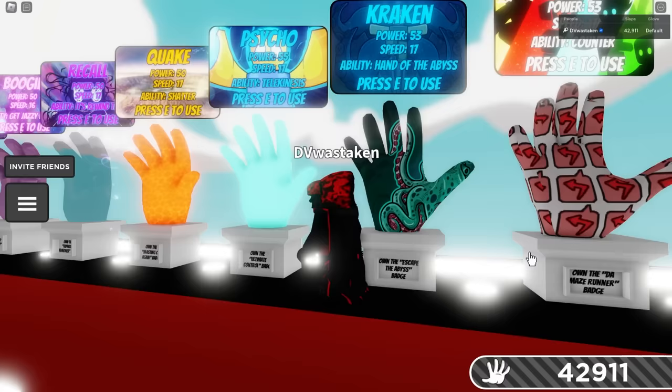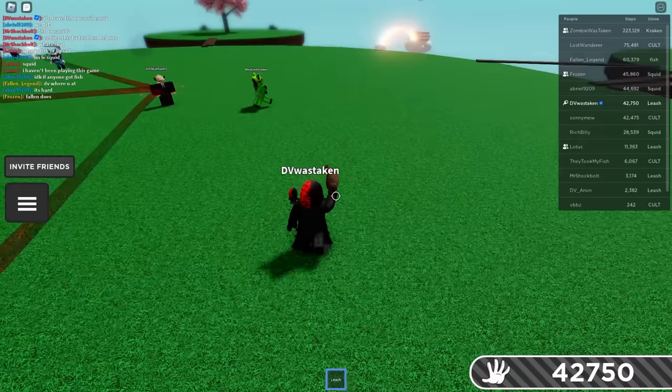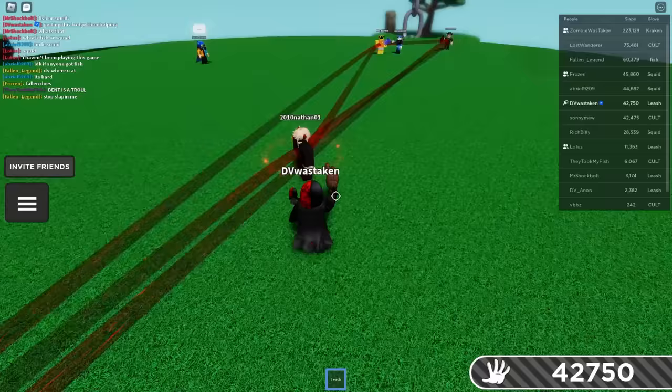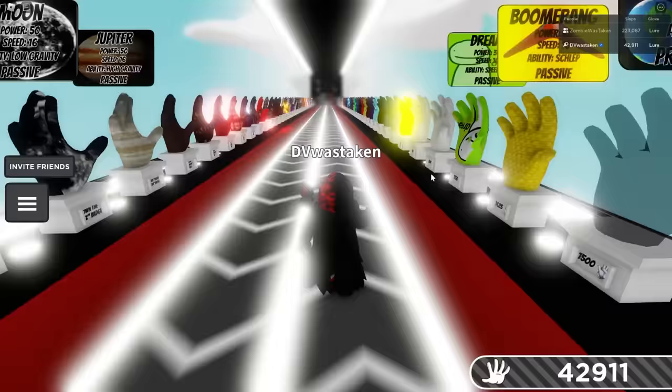Once you have the Leash glove, you need three other players: one needs to have Kraken — which is a mythological ocean creature, not really a fish — someone with Fish, and someone with Squid. As Leash, you're going to leash all three of them at once by slapping them. That's how Leash works: slap people, leash them, and then you get the badge and the Lure glove. Really simple — you can literally explain this in a few minutes.